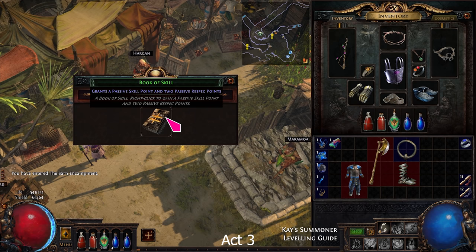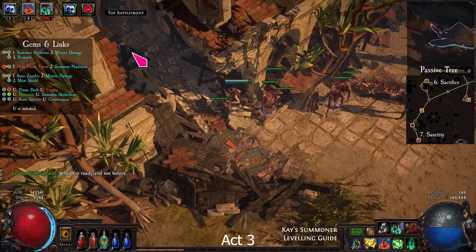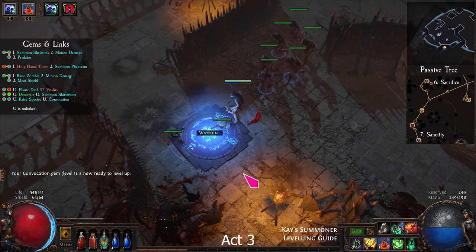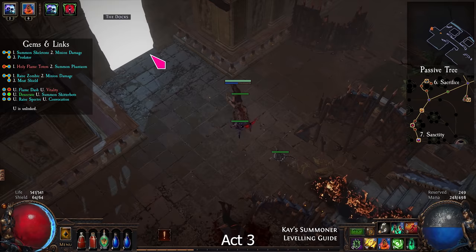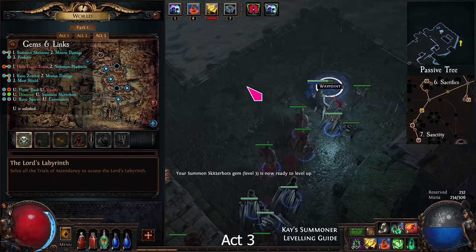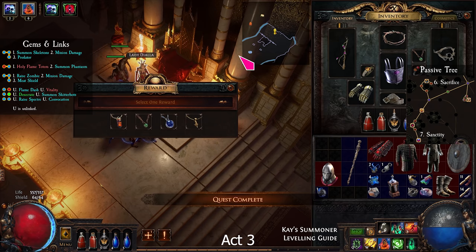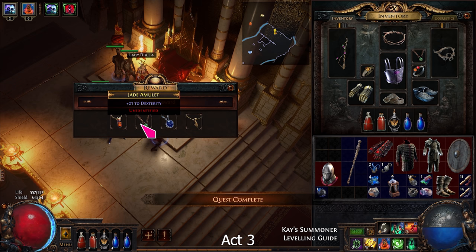Go back to the Marketplace and find the Battlefront. The Ribbon Spool quest item is near the waypoint. The next quest item is in the Docks — look for the supply container and take the Thaumaturgical Star. Then find Dialla in the Solaris Temple. Take the Jade Amulet and the Infernal Talc.